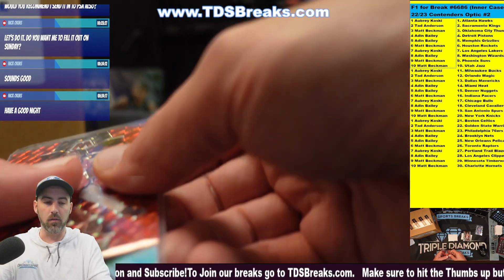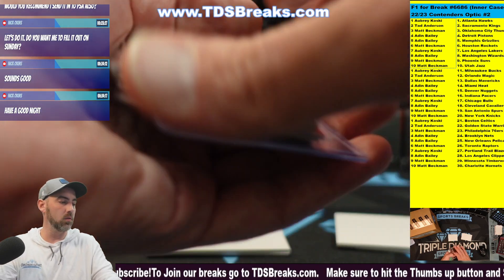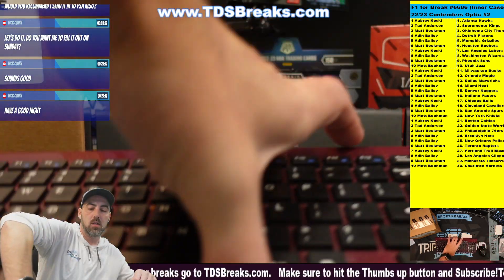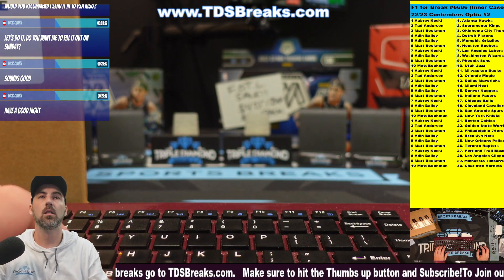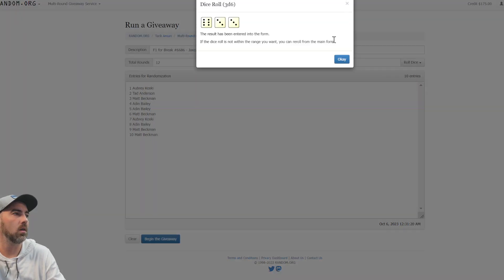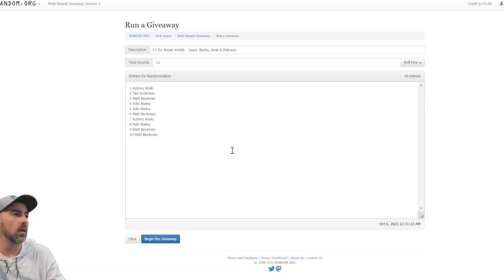Let's head back over to the randomizer and do the top four, then we'll do the main break. We got Aubrey down to Matt, Aubrey down to Matt. We're gonna roll three dice, need to be seven or more — we got 12, good luck, top four getting in.